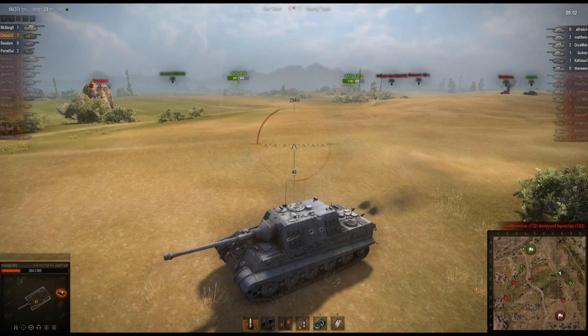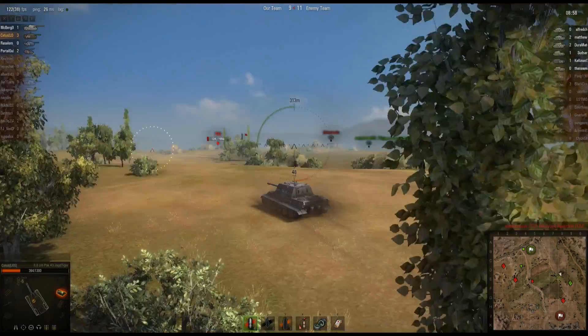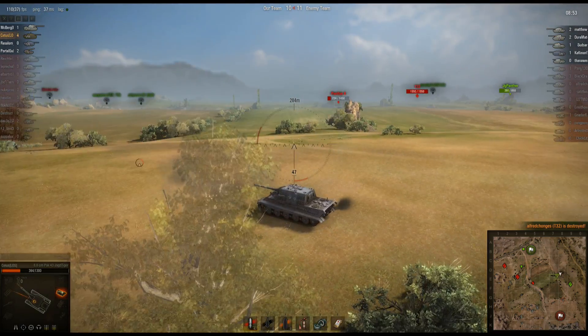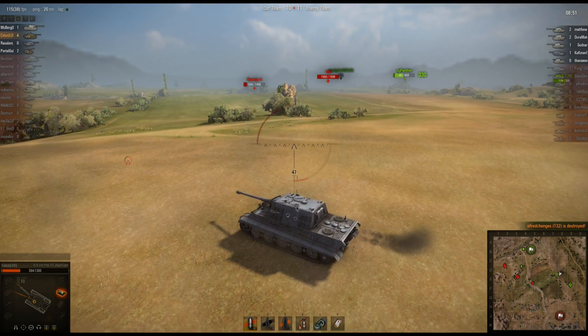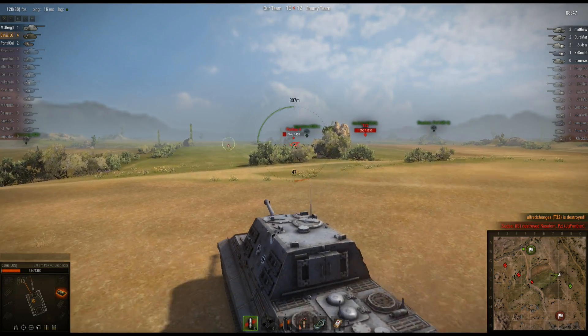T-32 already does not have very good armor below its turret. He either needs to be hulled down or he needs to be using his front armor, not the side. Maybe he's trying to get shots in his tracks, but it's probably not going to happen. This guy has all the time in the world to zoom in exactly where he wants to shoot. And this 8.8 is accurate enough — 124 hit points left, boom, right through the front track and into his hull.